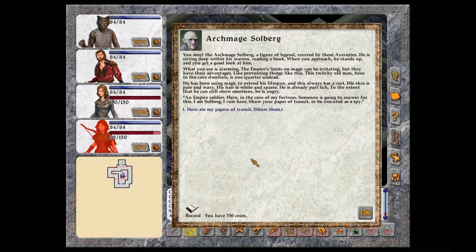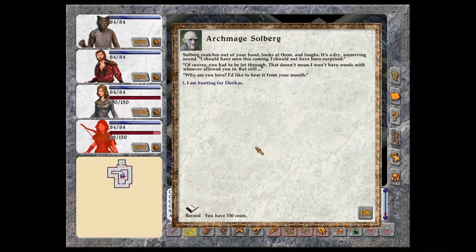I am Solberg. I rule here. Show your paper of transit, or be executed as a spy. Here are my papers of transit. Solberg snatches them out of your hand, looks at them, and laughs. It's a dry, unnerving sound. I should have seen this coming. I should not have been surprised. Of course, you had to be let through. That doesn't mean I won't have words with whoever allowed you in, but still. Why are you here? I'd like to hear it from your mouth.